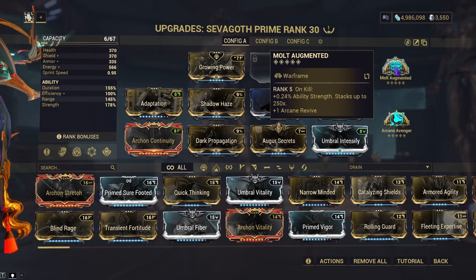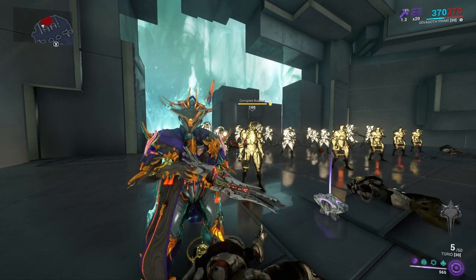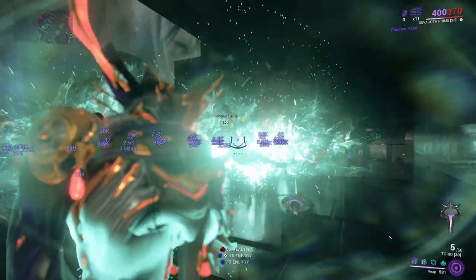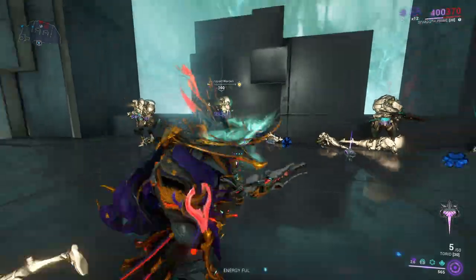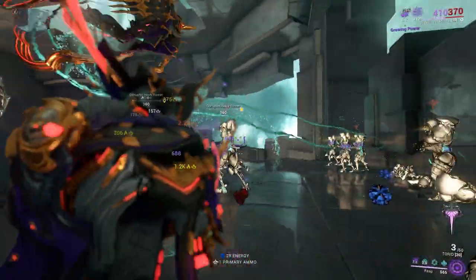Let's see how it works on enemies in the Simulacrum. Basically the combination is just pressing two and then pressing one. As you'll see, the whole room explodes and makes more of your little Reapers.